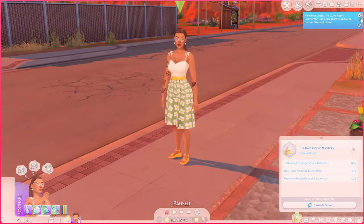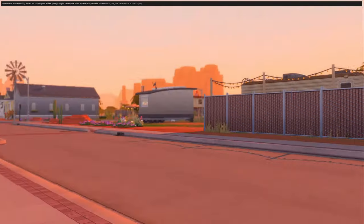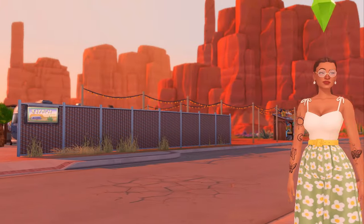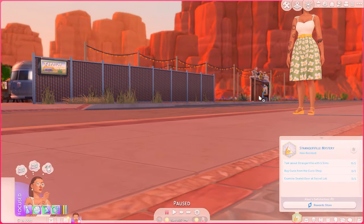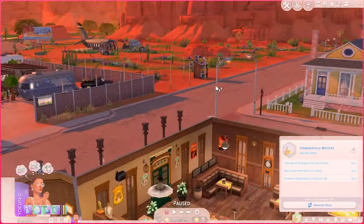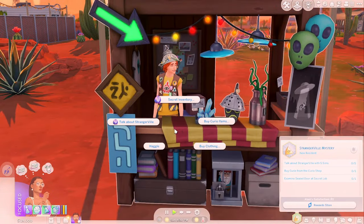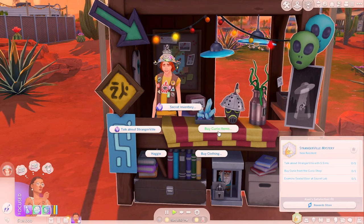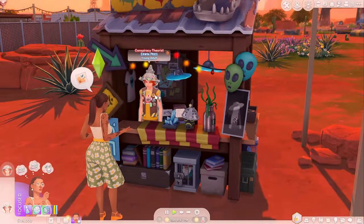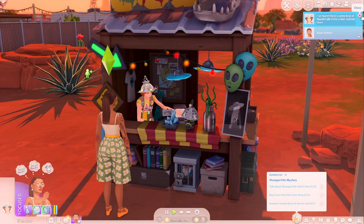She changed into a nice outfit. By the way, this world is just so pretty — I know there's a crisis going on but it's genuinely such a nice place. I think this is the curio shop — it's just not open yet. Let's come over here and talk about Strangerville. There's Arwin Prize, the conspiracy theorist guy who comes with Strangerville — he told us about the secret lab in the crater outside town.